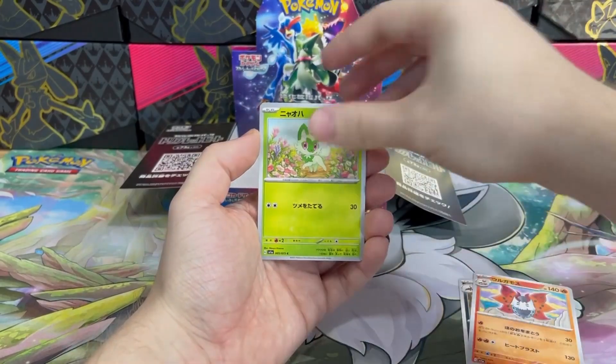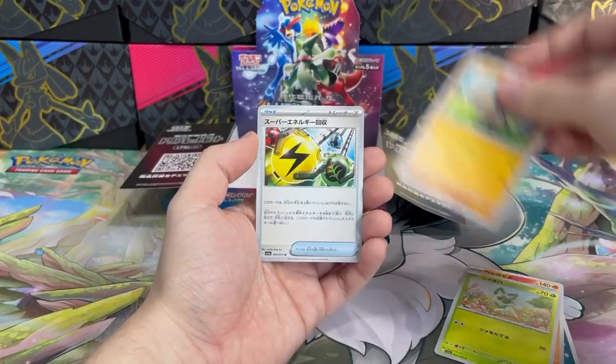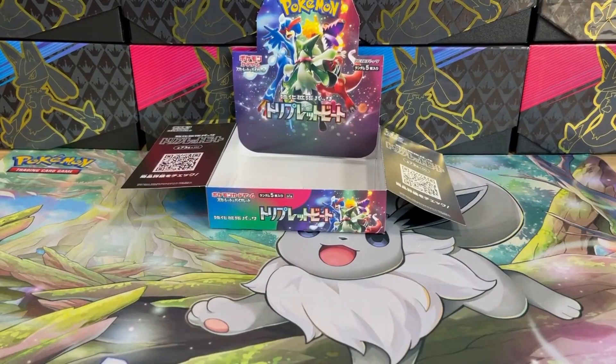Salazzle, Volcarona, Sprigatito, Rockruff, Superior Energy Retrieval — and no magic for the last pack though.